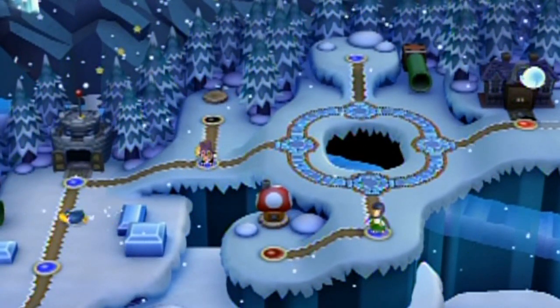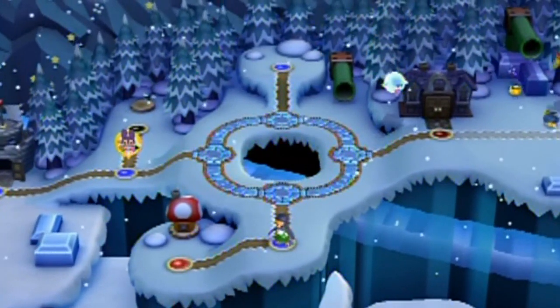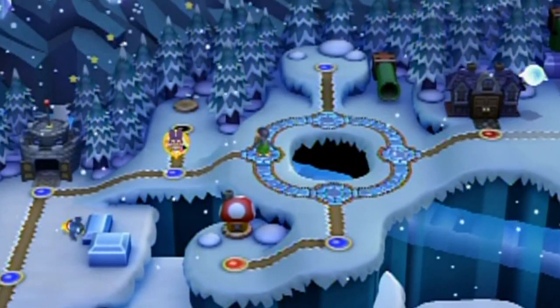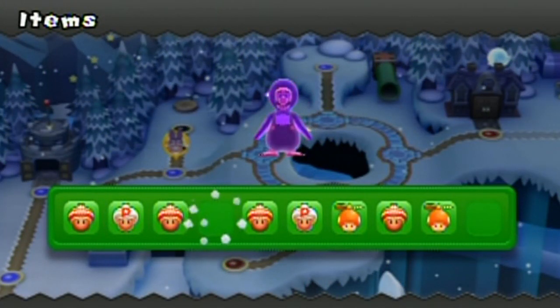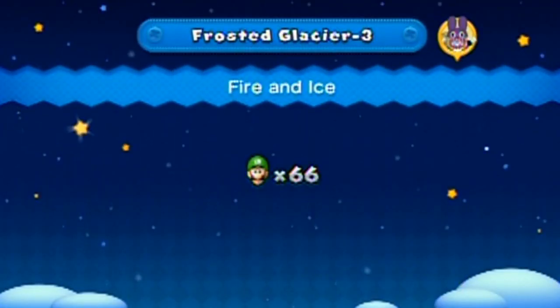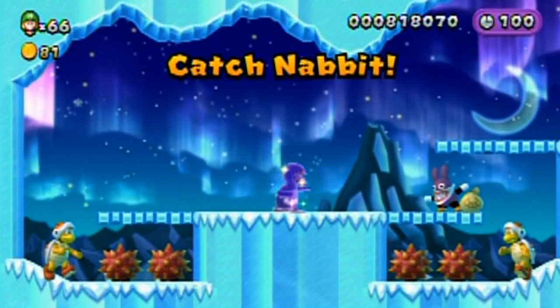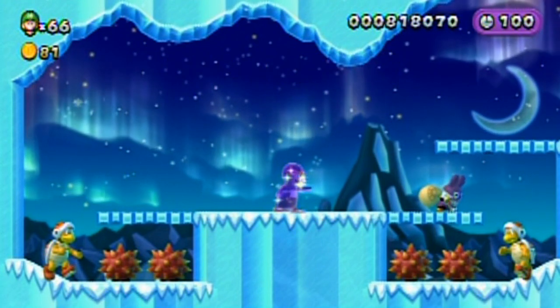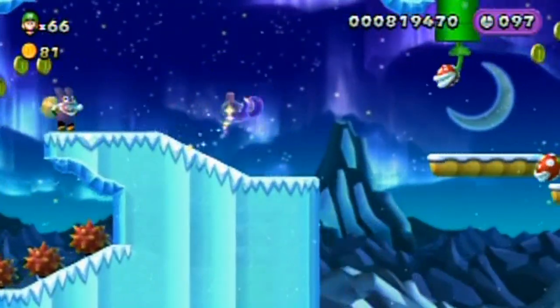Nabbit - maybe I should go take care of it right now. Remember this trick: save your stars for Nabbit. Oh, poor Nabbit - it doesn't stand a chance. I've got everything against them, grip because of the penguin suit.